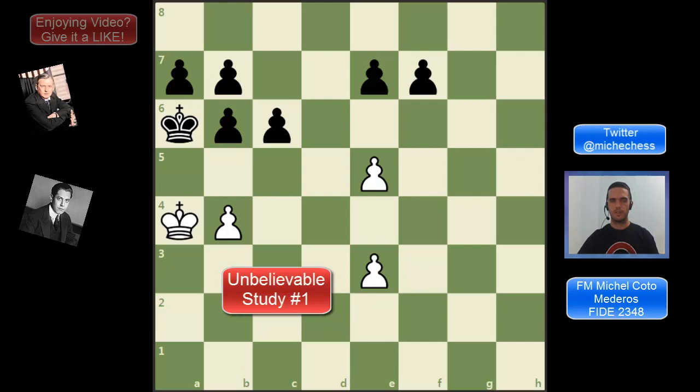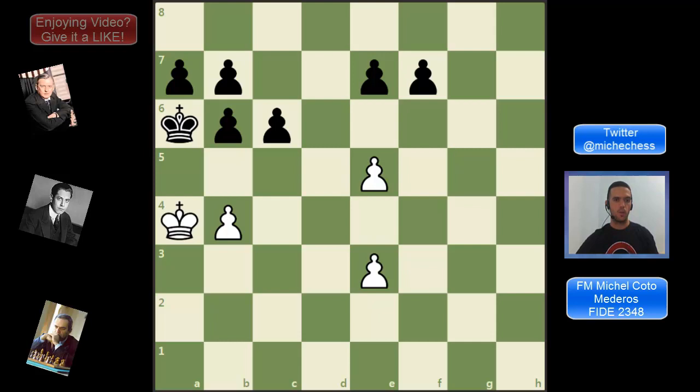So let's start with our first study. In this position it is white to move and white is winning. This is unbelievable because white has only three pawns while black has six pawns, but even more importantly white doesn't have a free pawn or a passed pawn. So how is this winning for white?